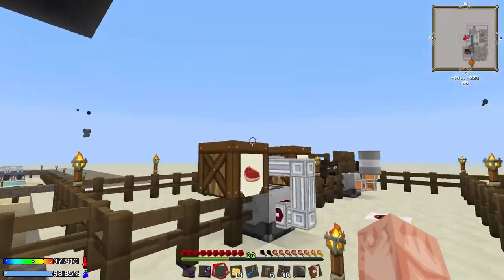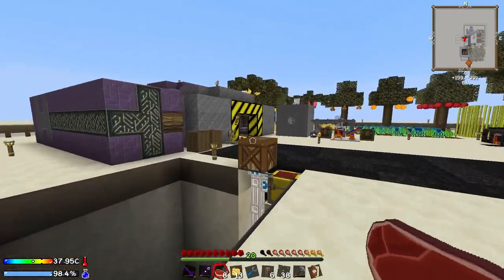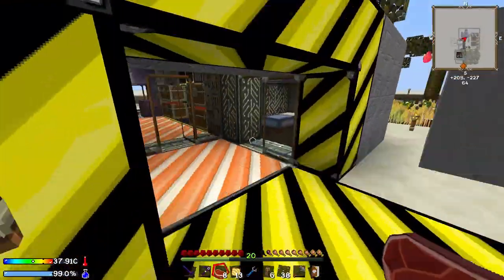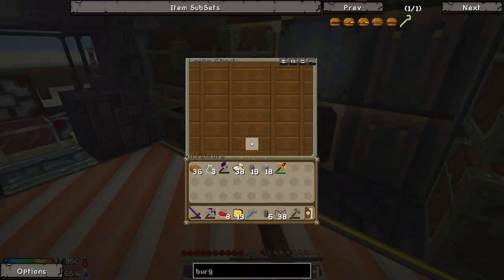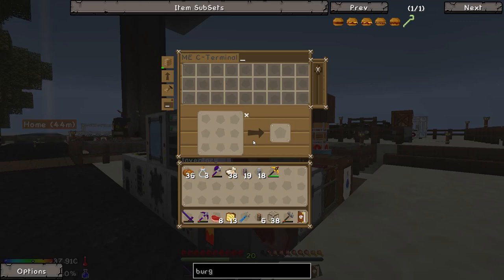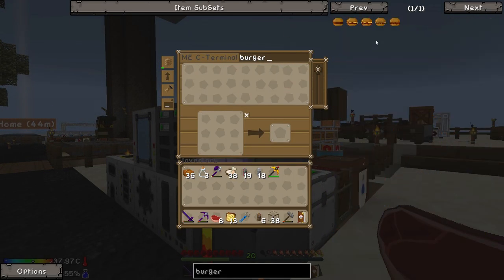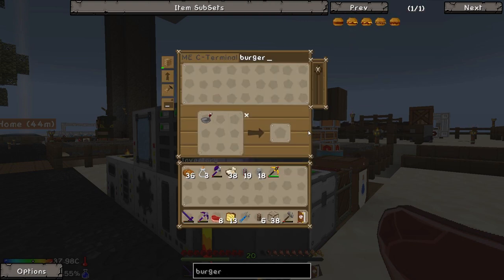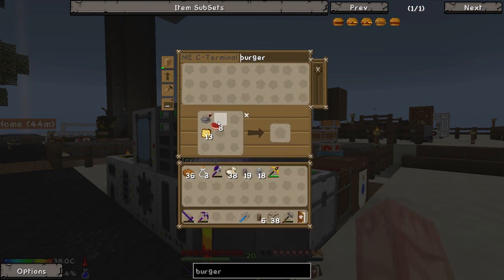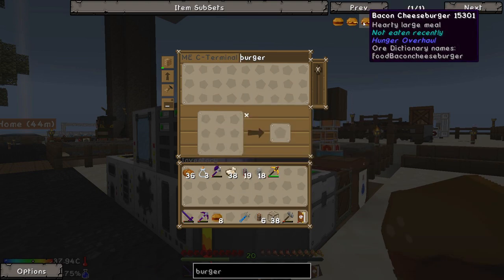So we can grab all eight of these, find our skillet — I don't know why we use toast and not bread to make burgers, but okay. It may be in the AE system; if not we can make another one. Let's make a skillet, combine it with the other ingredients — boom, boom — and that gets us hamburgers. We've got eight hamburgers. Next up, how do we make a bacon cheeseburger? I think that's with cooked pork chops — so once we get some pigs going, we can make bacon hamburgers, which are a bit better.